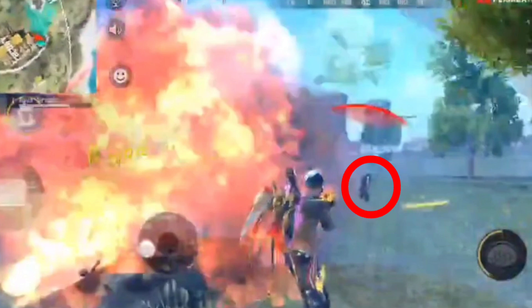Ketika musuh knock, kalian langsung berpindah aim ke musuh yang satunya. Dan disini juga ada motor atau yang pakai misa di sebelah kanan, jadi kalian bisa bergerak sambil menembak.